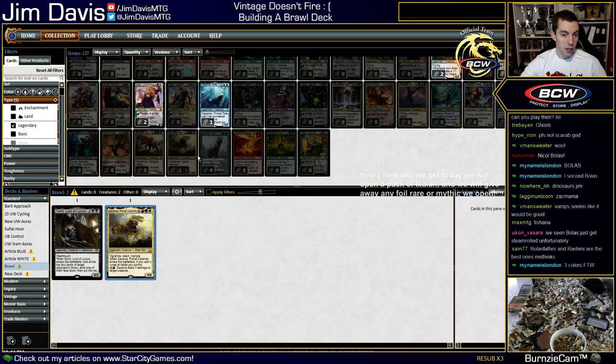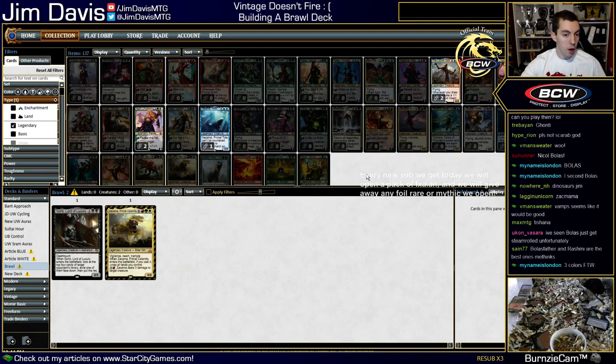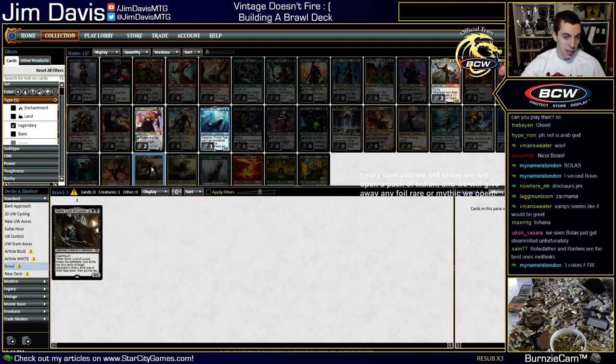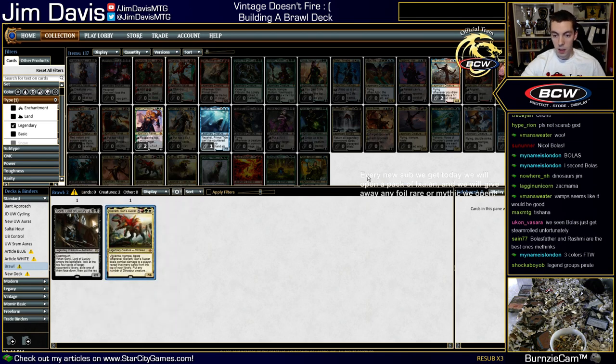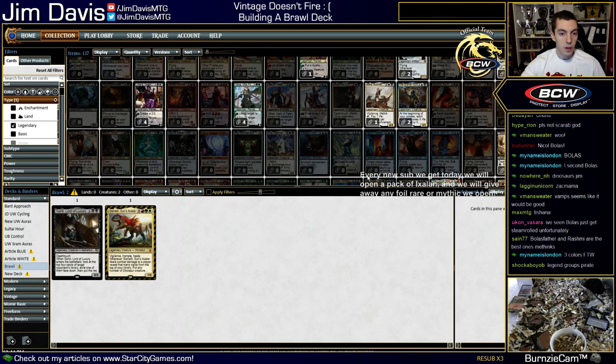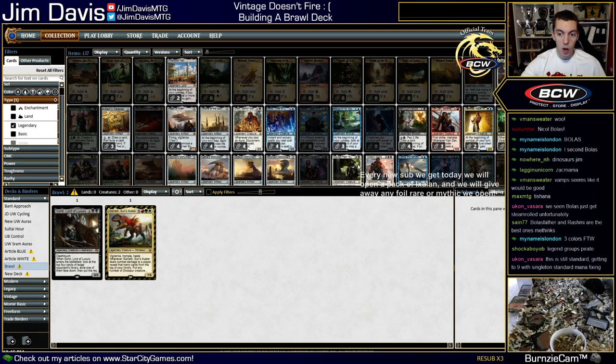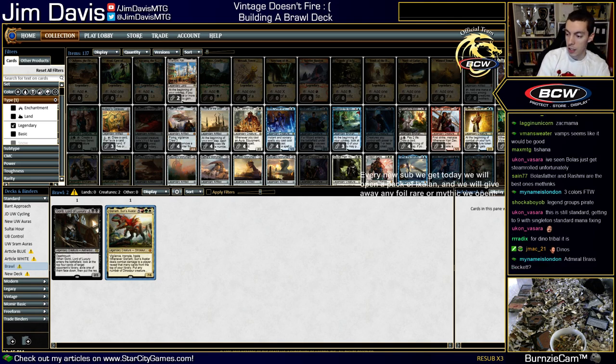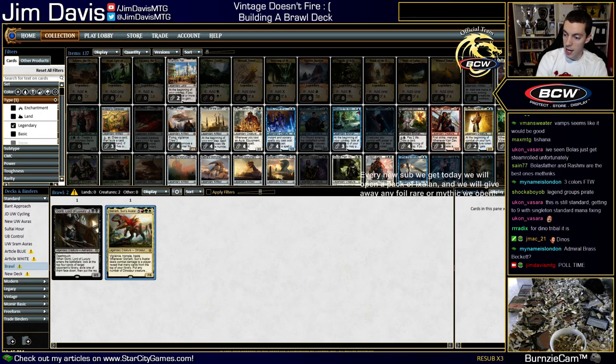We're not going to do Scarab God — that's pretty boring. Other good multi-color legends: Vraska seems pretty good, Ayli Unyielding is also pretty cool. Dinosaurs — so what if I play a dinosaur thing? Vampires is kind of cool but I don't think there's enough playable vampires. Dinosaurs is pretty cool too, I kind of like that idea. We also get to play three colors so we have a wider array of options.